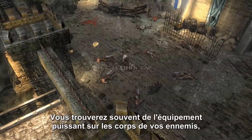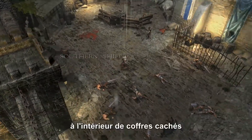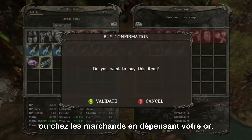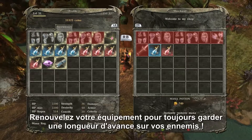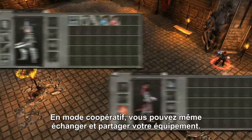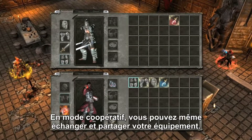You are likely to find powerful equipment on the corpses of your enemies, inside hidden treasure chests, or at merchants by spending your hard-earned coin. Upgrade your gear to keep an edge over your ever-more powerful enemies. In co-op mode, you may even trade and share equipment with your friend.